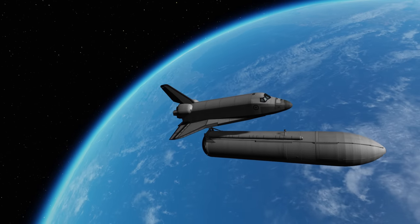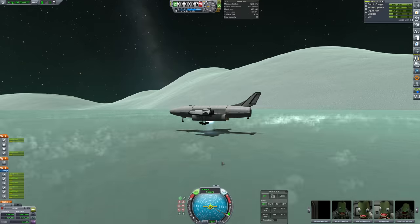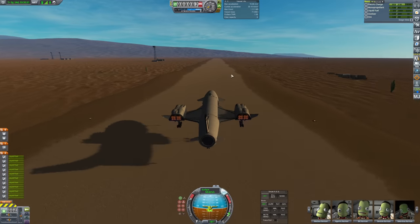One can ask: can you actually make a better space shuttle with the same concept? Like a vertical-launch shuttle that can go places and still deliver crew and cargo while returning to a runway on Kerbin. In this video I will be doing exactly that.